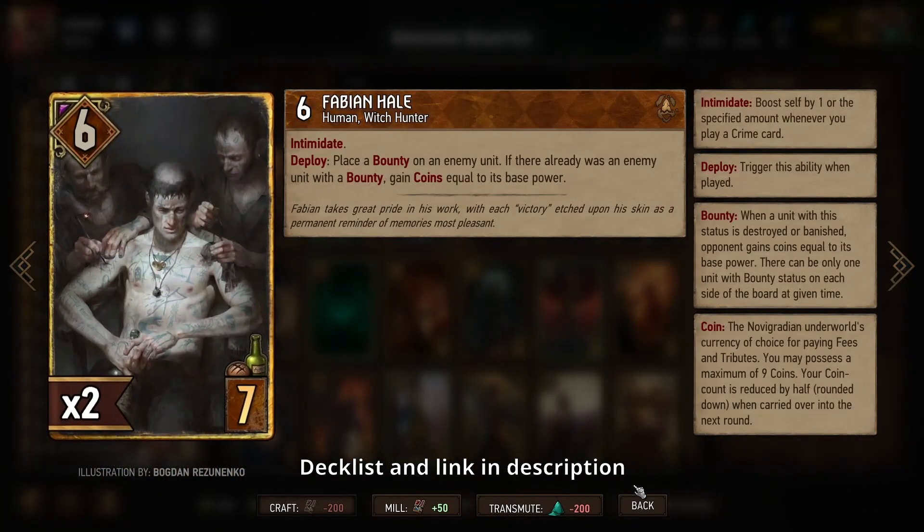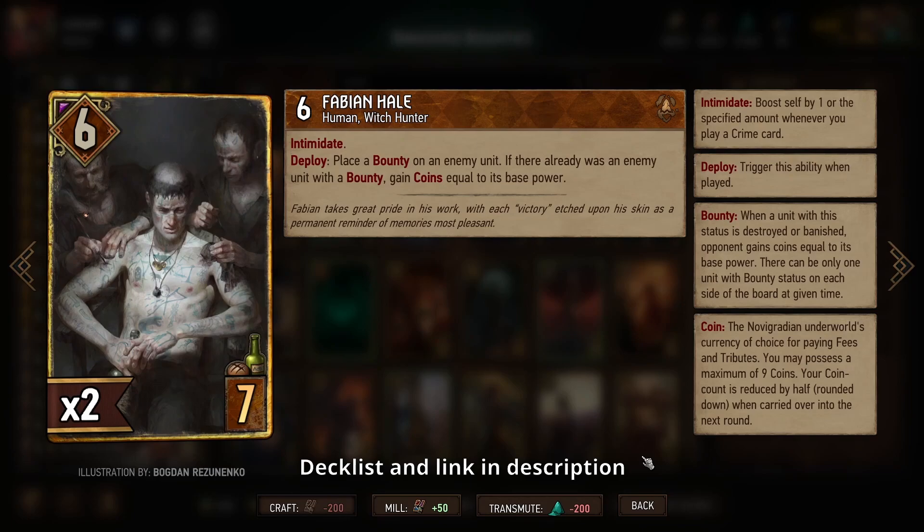Similarly we also have Fabian Hale. This is another way you can get some coins at the beginning of a round, which again is sometimes the trickiest part with bounty — because if you already have a bounty on one of your opponent's cards you can get additional coins by playing Fabian Hale. That is a nice way to get started early if necessary. Otherwise just use him to set that first bounty.